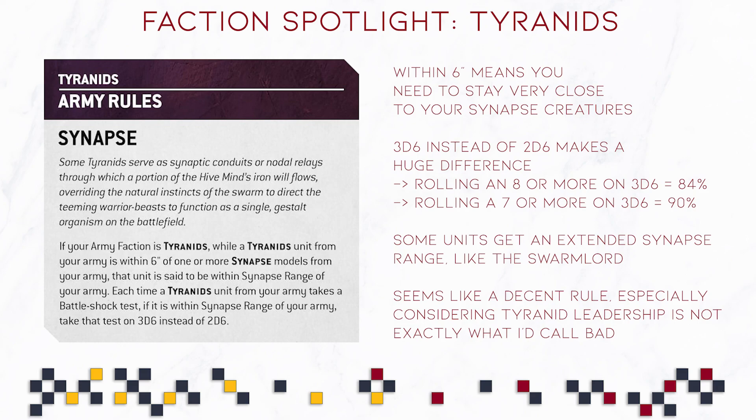What we are getting is the Synapse rule, not to be confused with the invasion fleet's Hyperadaptations. The Synapse rule reads: if your army faction is Tyranids, while a Tyranids unit from your army is within six inches of one or more Synapse models, that unit is said to be within Synapse range. Each time a Tyranid unit takes a Battleshock test, if it is within Synapse range, take that test on 3d6 instead of 2d6. Failing a Battleshock test on 3d6 is highly unlikely — rolling a 7 or higher on 3d6 is around a 90% chance. That is a huge buff.